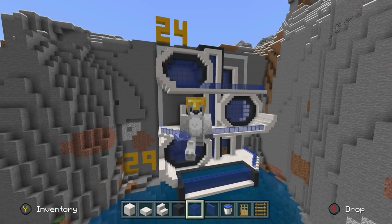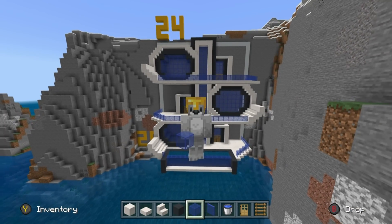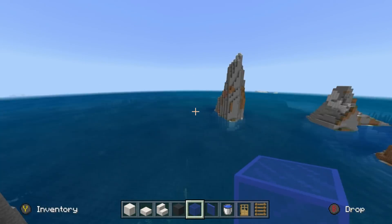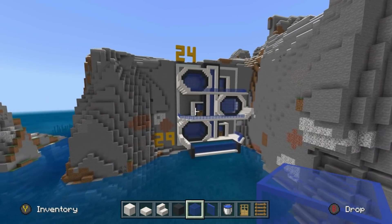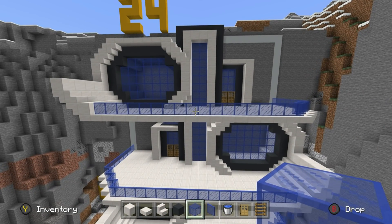This is what your modern mountain mansion will look like. It's a pretty impressive build — you're floating along in the ocean and you come across this thing. It's insanely impressive. We are now going to show you how to do the inside.